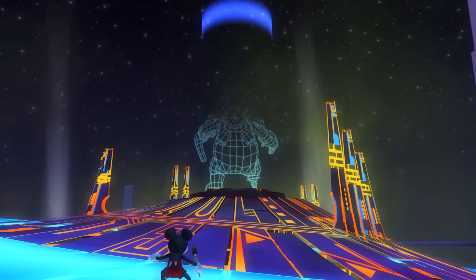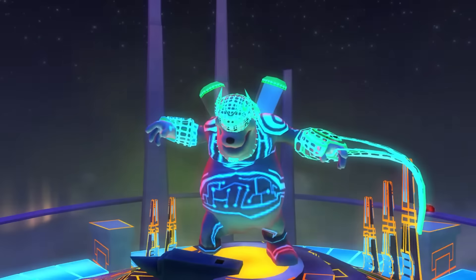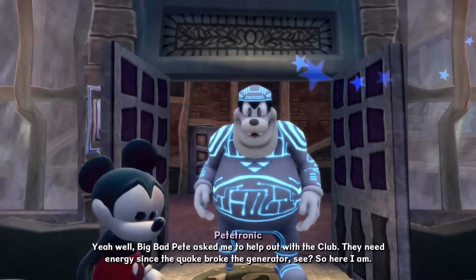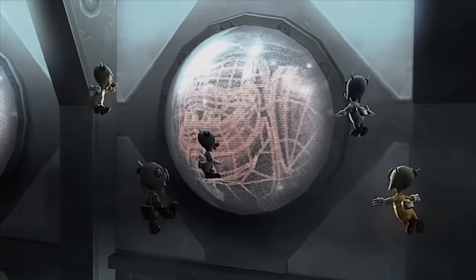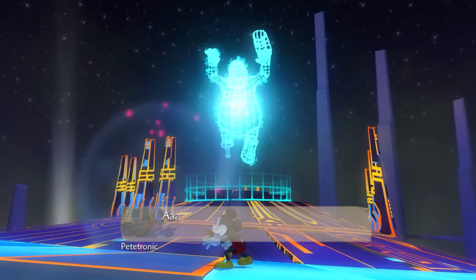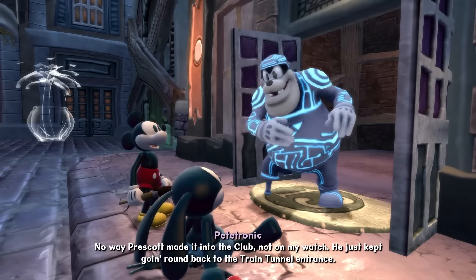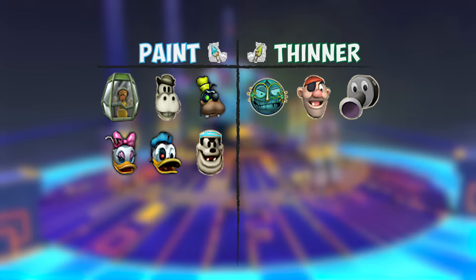Now let's go to the Petronic boss fight. This is the only boss fight where I can say for certain that the paint path is canon. In Epic Mickey 2, Petronic is at Club 13 — very much not derezzed like what happens at the end of the thinner path. He's even friendly towards Mickey and Oswald and is willing to help them out. So the paint path for Petronic is canon.